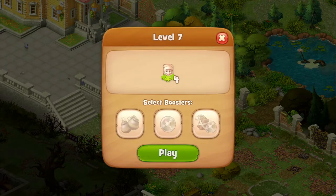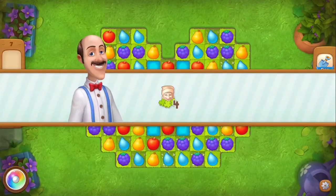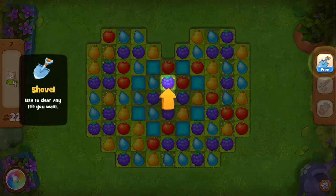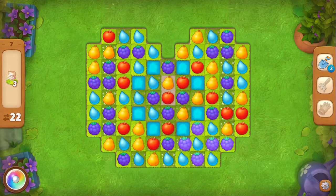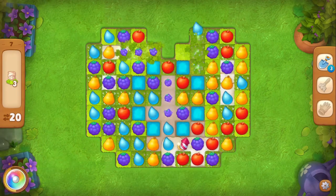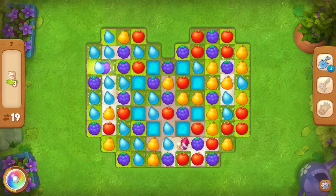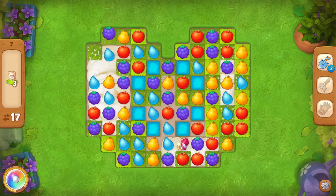We finished the last level with garden gnomes and we're going to hop in and get it done. The shovel clears any tile without using a move — use your free extra booster to give it a try. Oh, we can make a bomb! Boom boom, we got it — look at that reaction. We're doing really well. We can make another bomb. Was that a good move? Yeah, that was a good move, I'm happy with that.